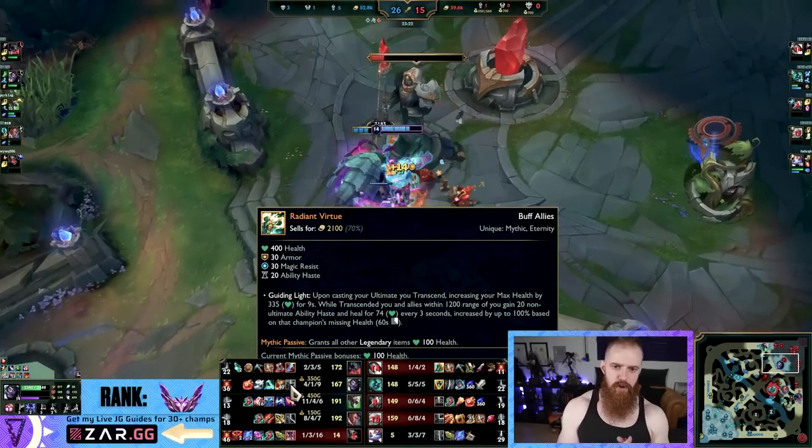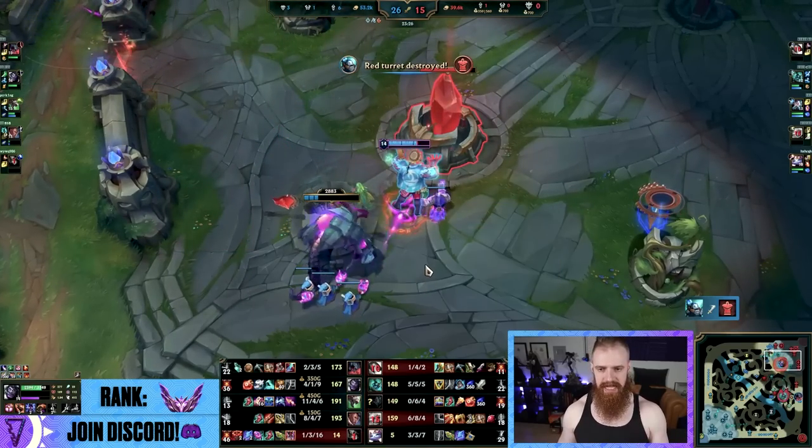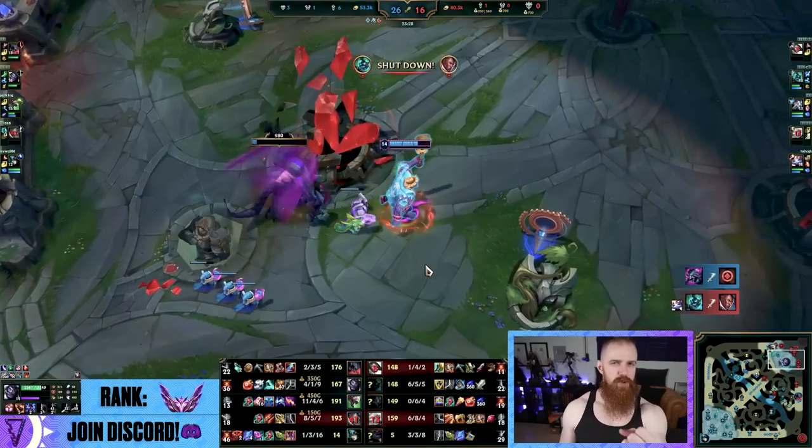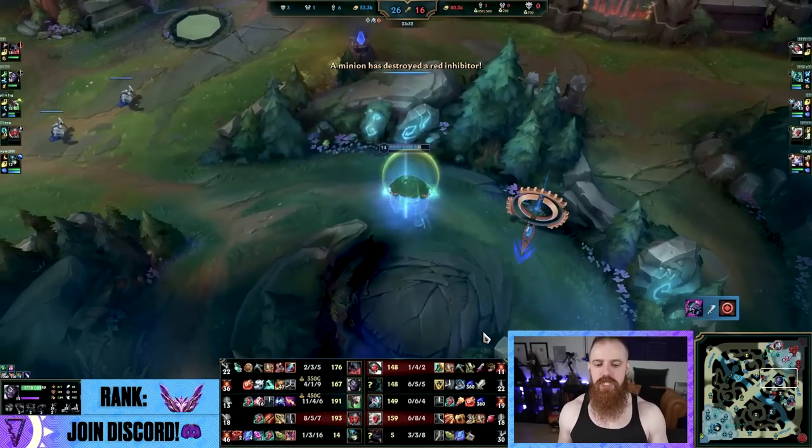Against a Hecarim, a Rengar, a Kha'Zix, you might find Radiant Virtue actually just better. Now if you're playing Clash and things like that and grouping up a lot, that's where this will come into its own, but for solo queue it is still down 3-4-5%, just so you know.